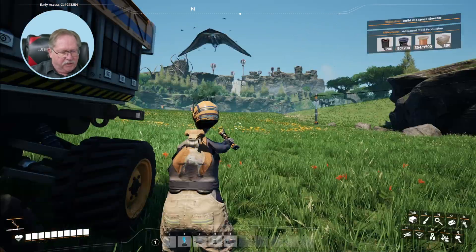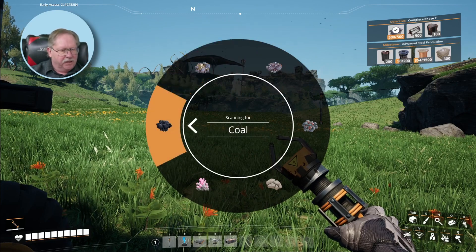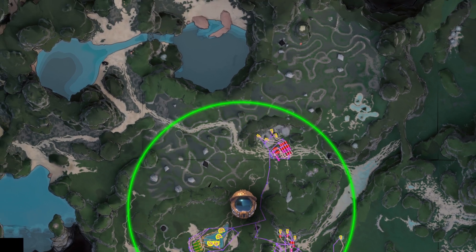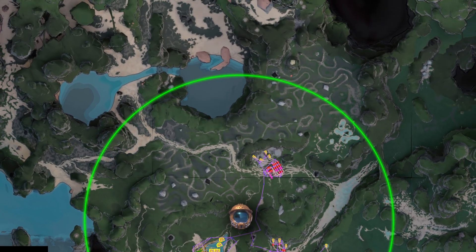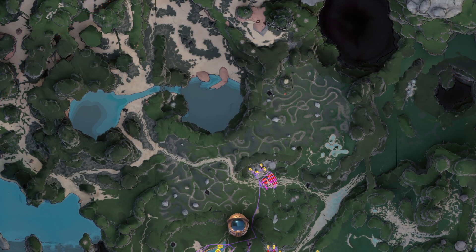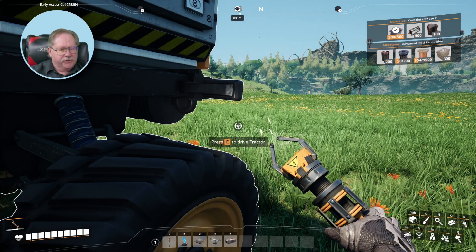I obviously have to get off the machine in order to use the scanner. And I am scanning for coal. I want to find a coal power plant up north. There's one — 886 meters that direction.